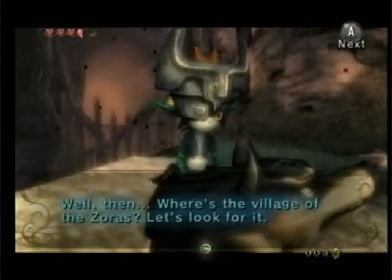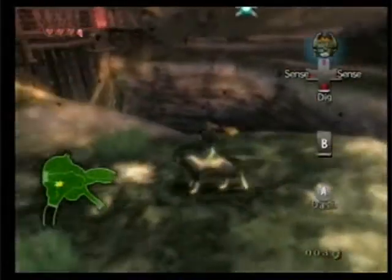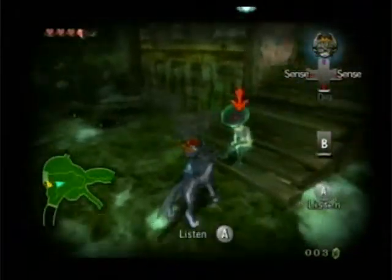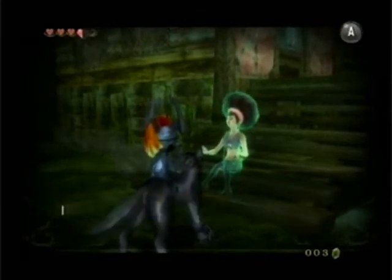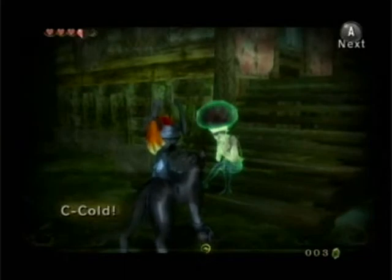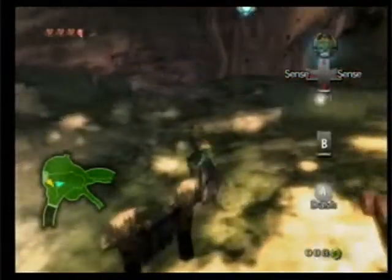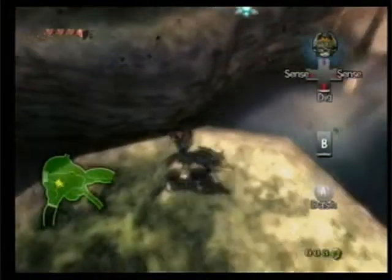Well then, where's the village of the Zoras? Let's look for it. It's getting cold — hurry up. Okay, let's go check out the spirit over here. It's an afro. Why does that seem so familiar? What are those Zoras up to anyway? The river's run totally dry — why is that? I can't work like this. Cold. I miss my fur coat — it was made out of wolf's fur. The river's run totally dry. I wonder why. Let's find that out in the next video.